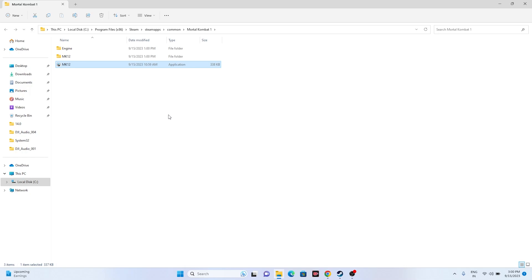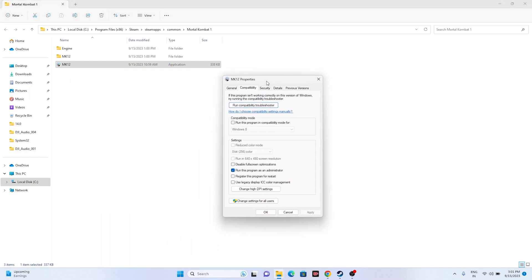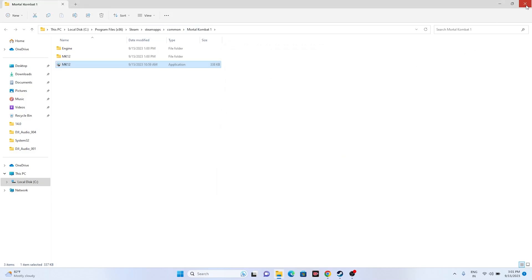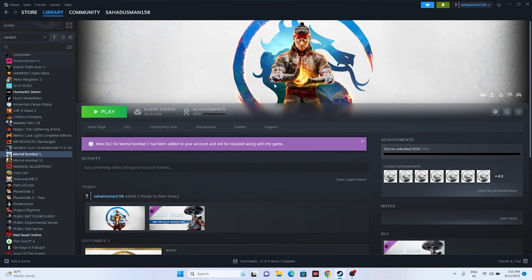If the issue persists, try running the game in compatibility mode. Right-click the executable, go to Show More Options, Properties, then Compatibility. Check 'Run this program in compatibility mode' and set it to Windows 7. Click Apply and OK. If Windows 7 doesn't work, try Windows 8 — apply and OK. Check whether the issue is solved.